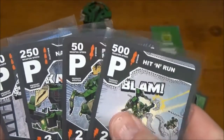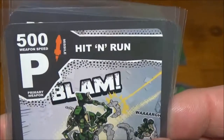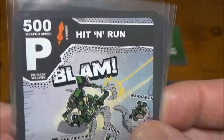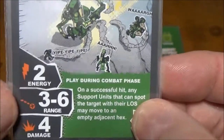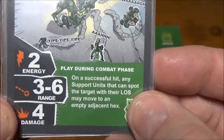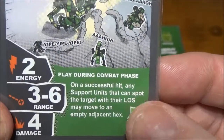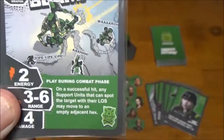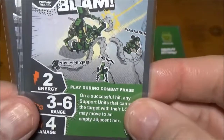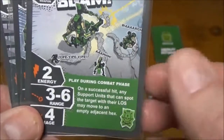For primary weapons, we have two missiles and two ballistics with no energy weapons — keep that in mind when playing against Hammer Strike. First up, Hit and Run Missiles: 500 speed, two energy for primary, three to six range with a one to two blind spot, and four damage. It fires indirectly, and on a successful hit, any support units that can spot the target with line of sight can move — giving you extra maneuverability while attacking. Low energy, low damage on a primary is hurtful if you're going for a combat win.